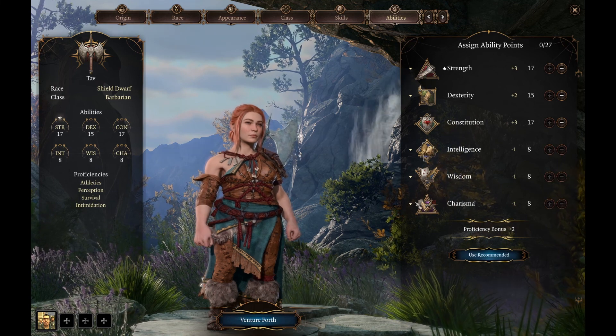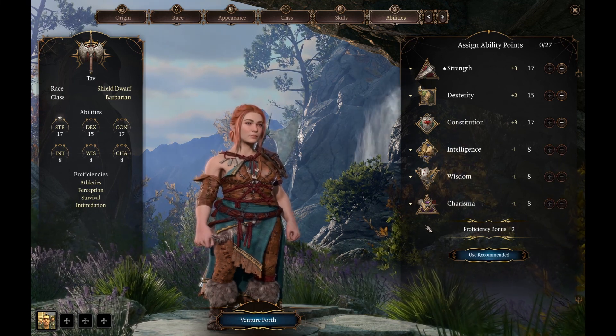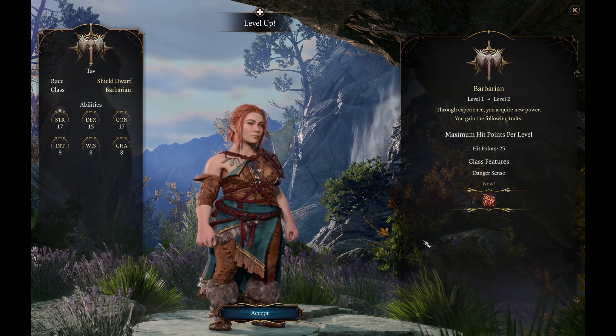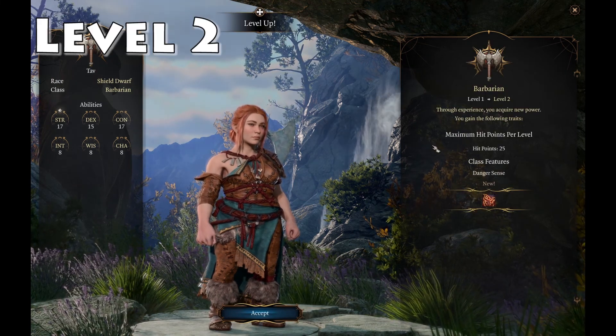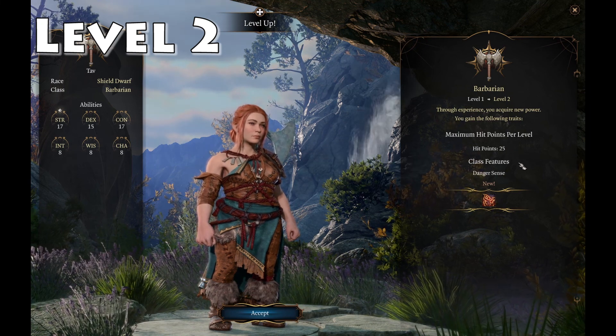So there we go, that's our Barbarian created. When we come back we're going to level them up to levels 2, 3, and 4. So here we are at level 2. There's not a lot to say here, there are no choices to be made. But just to note that our hit points are now 25, which is pretty high for level 2.